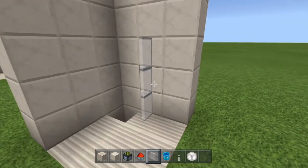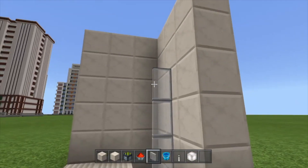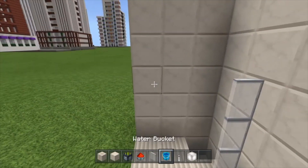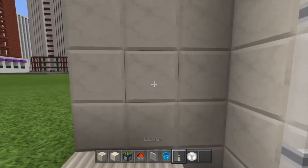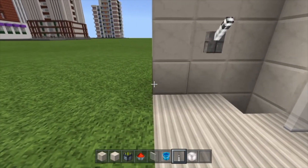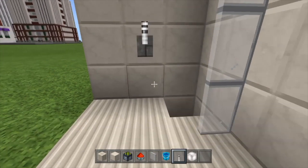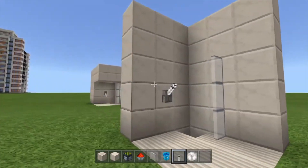We're going to add the glass panes going up by three — one, two and three — just like so. Then we're going to add the lever just right there. From this block you're going to go in one, then up one — so it's just right there.